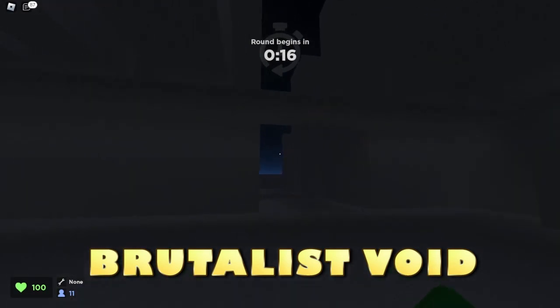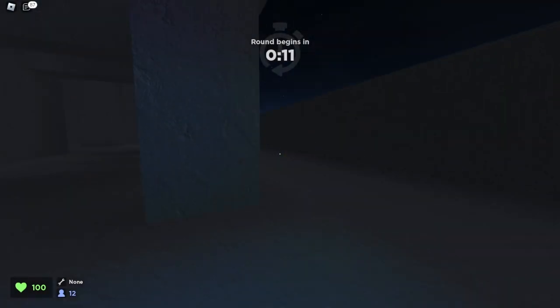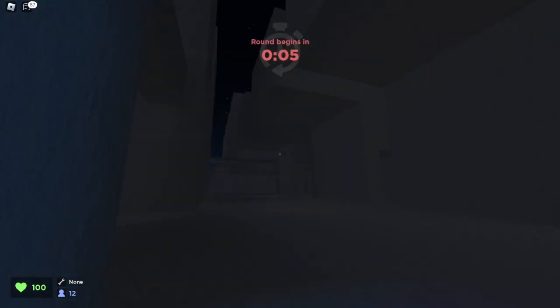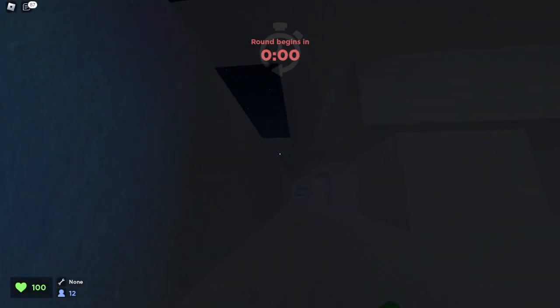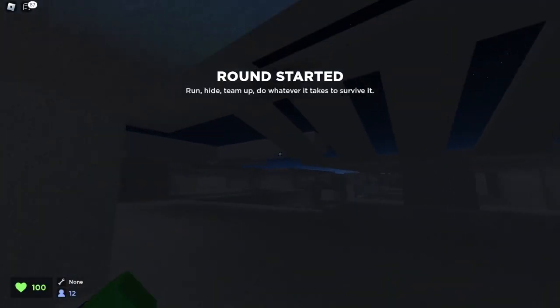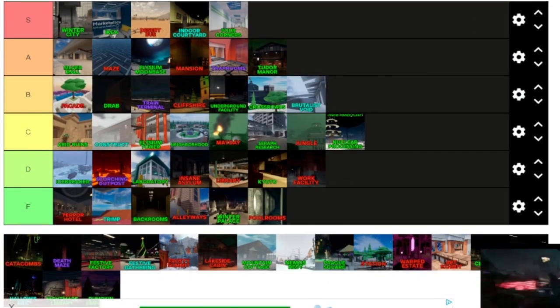Now we're in Brutalist Void. This is another map that has basically nothing — like a void. But I really like it. It actually has some good running space with good straightaways. This is a good map — a good representation of good running space. For Brutalist Void, it's a good map. I'll give this a B tier.